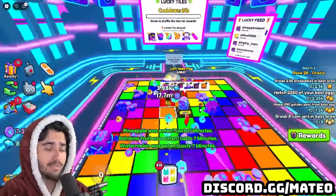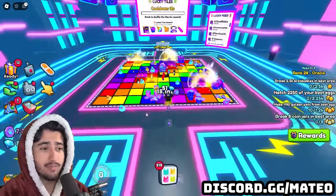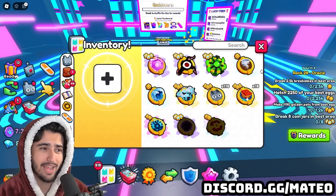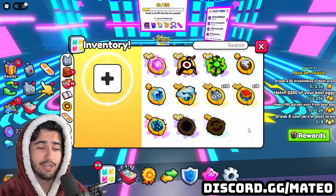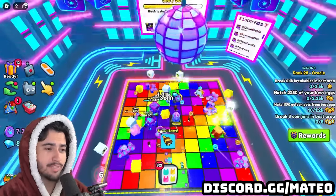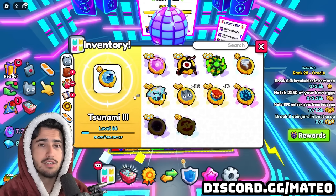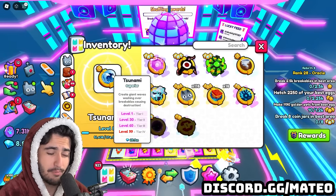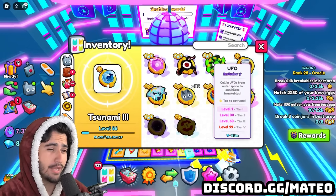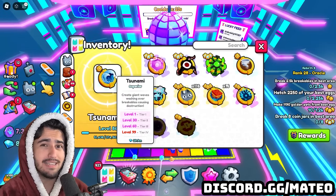Another really important factor when grinding this area is your ultimate. A damage-dealing ultimate is going to help you out a ton. I tested all the ultimates on this new area to see which one actually helps break breakables the best, and there was a clear winner: the tsunami ultimate. I had to pull my pets out of storage to charge it up. If you don't want to spend 30 million on the tsunami, you can also get the UFO ultimate, which is kind of good as well, but I definitely think the tsunami is better.